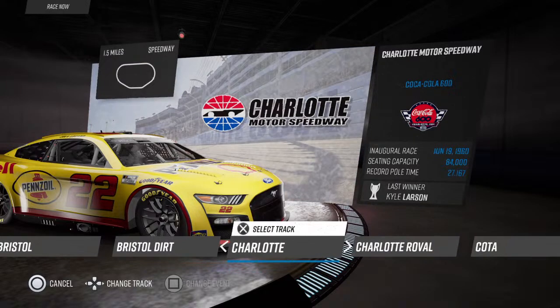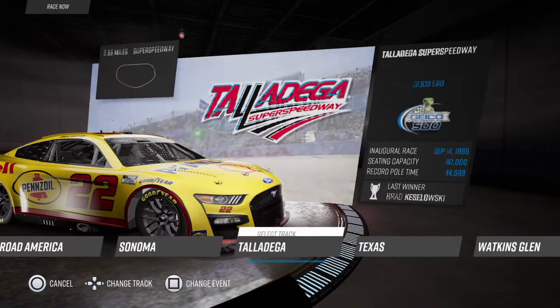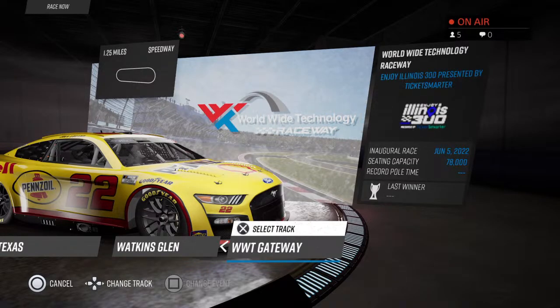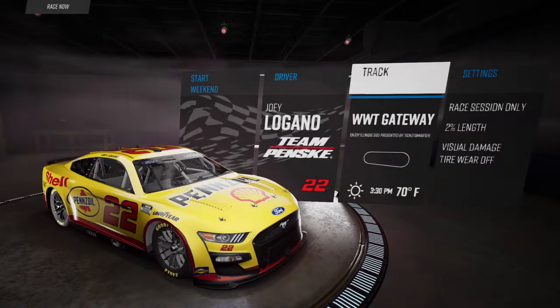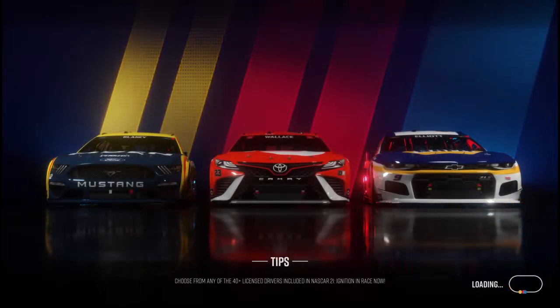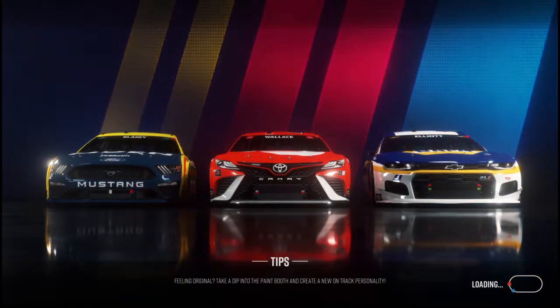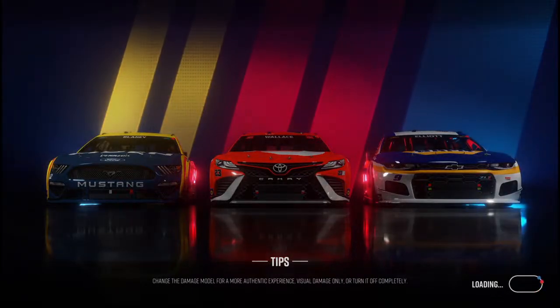What track do I go to next? Not Bristol Dirt — I'm never doing that again. Should I go see if some other tracks are fixed? I know they have Worldwide Technology Raceway — just call it Gateway. Actually, Joey Logano won this race, so I'm gonna do this track. I'm probably gonna stink because I don't know how to hit the brakes. I'm not a big fan of short tracks in NASCAR games, so I'm not really sure I'm gonna like this 100%.